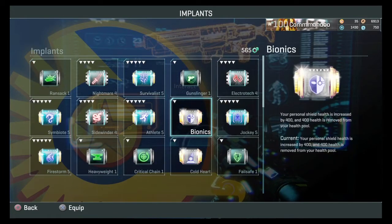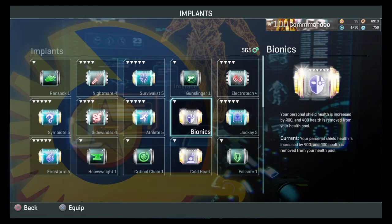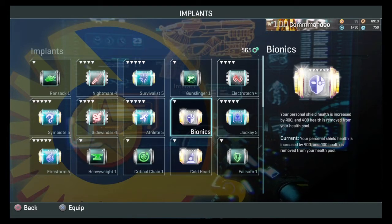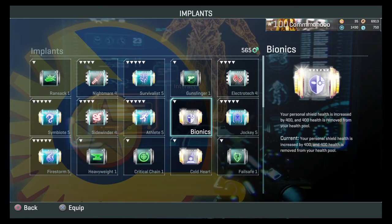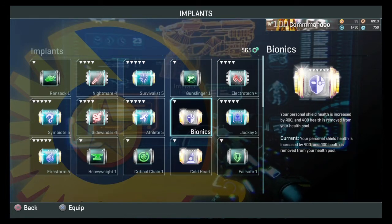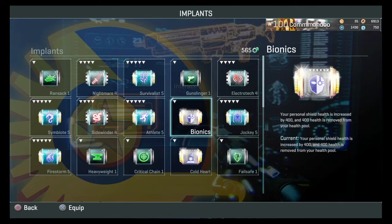Looking at the rare implants I've unlocked: bionics gives you 400 extra shield by removing 400 health and converting it to shield — basically puts all your health into a shield. That enables you to regen your health via shield regen. I mainly use it on engineer because engineers get faster shield regen, making it very useful. I don't use it on medics or heavy assaults.